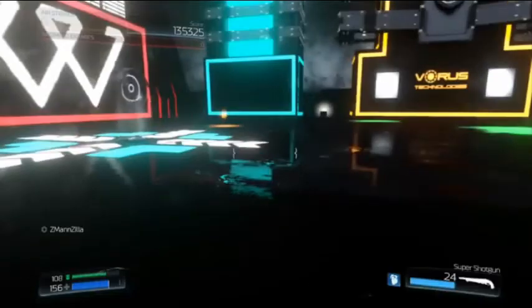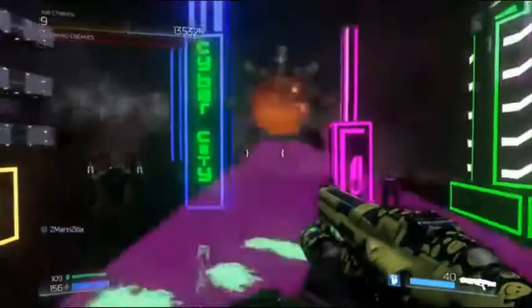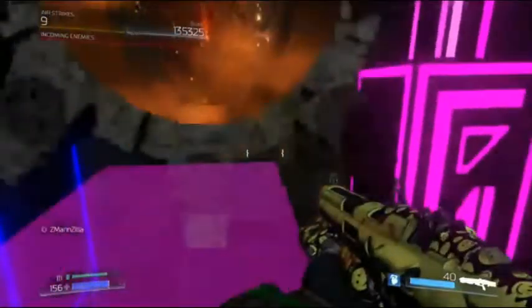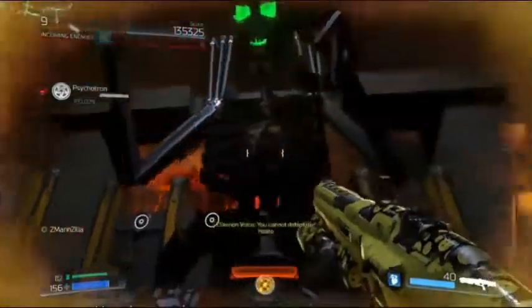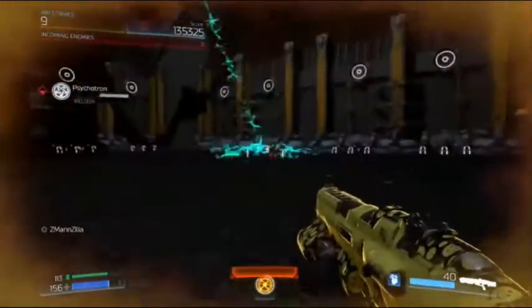When you go to fight Psychotron, you have the opportunity to pick up a BFG, as you can see here in the video. Then you go over to Psychotron's Realm and you fight him. During the fight, you'll notice that no matter what you hit him with — the BFG, the shotgun, whatever — anything you connect to his heart with is going to do only 1% damage.